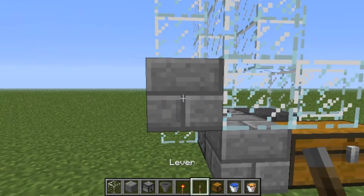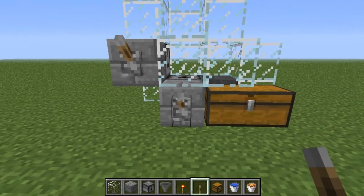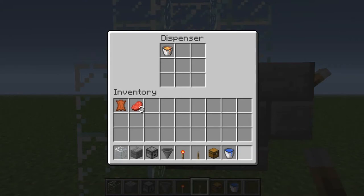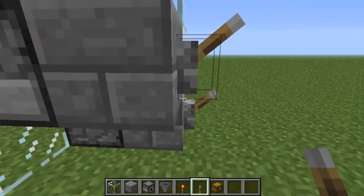I want to stick a lever here, and a lever here. Now that's pretty much it. So you put lava in this one here, and water in the bottom one. It's very, very simple, like I said.